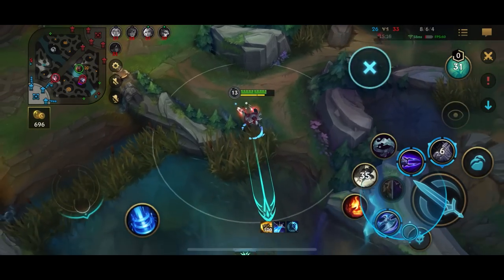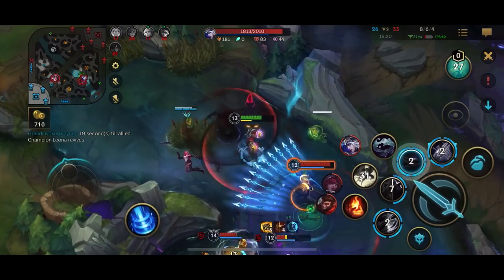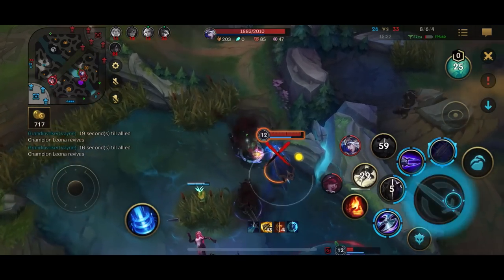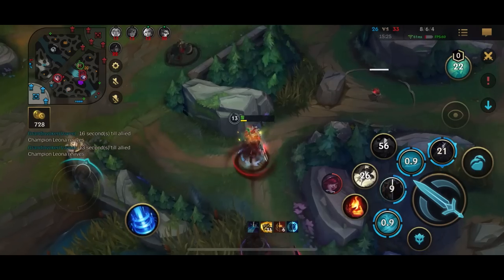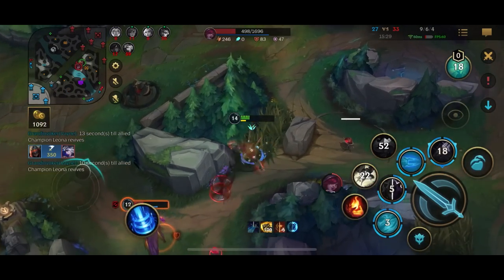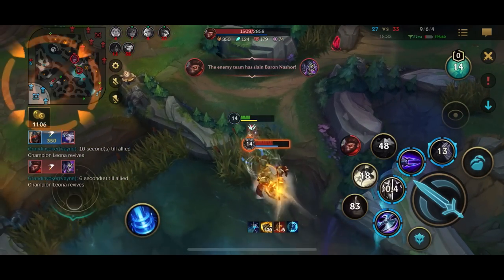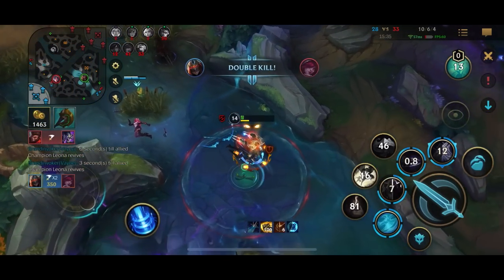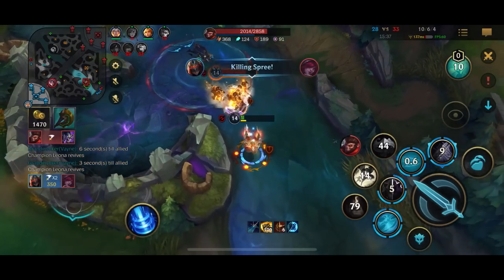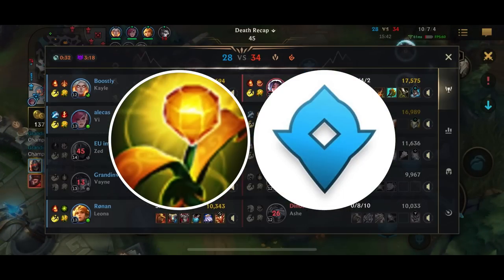Your goal is to use that 1k gold advantage to secure the next Herald, the next Dragon, and the third Dragon after that. The most important part of trading objectives is having good vision on both objectives as they spawn. This way you know which ones the opponents are going for and you can go for the other one without having to fight them. So before the 5-minute mark, make sure you're placing vision around the objectives and pinging your team to do the same.